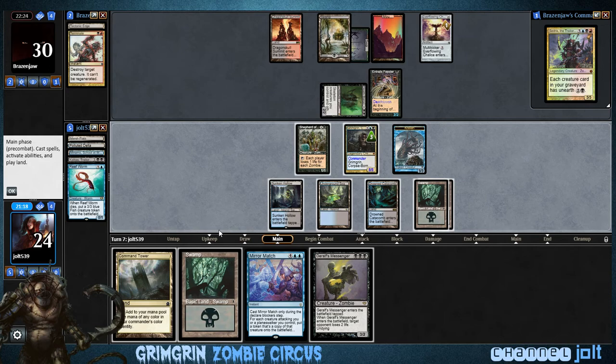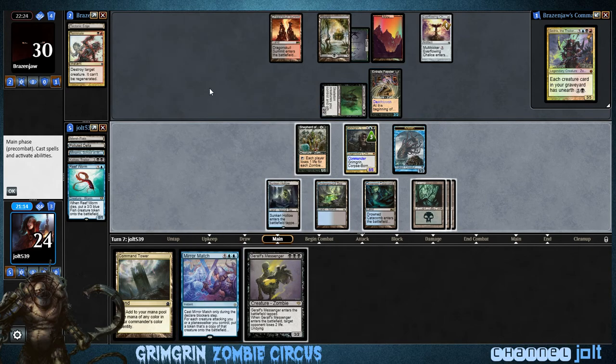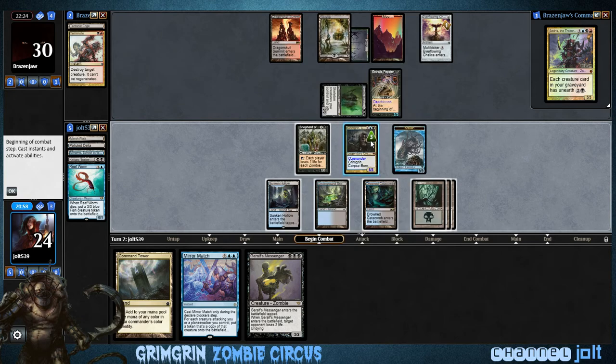We're gonna play Swamp. We have 1-2-3-4 mana, so we have enough to do Mirror Match next turn and then sacrifice all those creatures. Let's come in — this does have Death Touch. Oh, we can destroy it when he attacks — there we go.